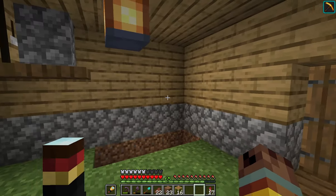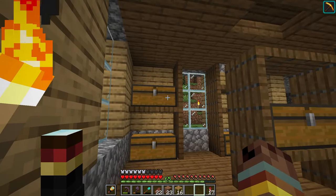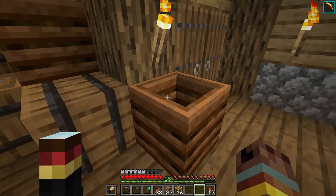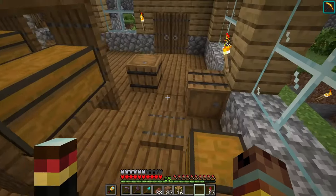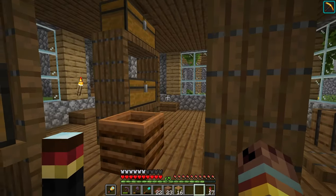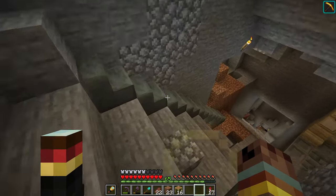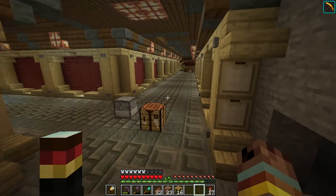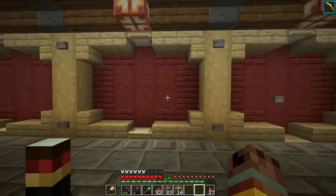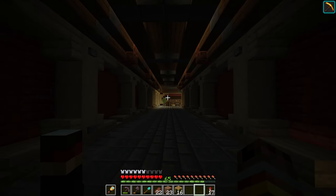Sometimes in Minecraft you get absolutely overloaded with stuff. How about you make a basement that looks like storage is a massive problem? You can see we've got cardboard boxes, barrels, and chests all over the place — it looks very, very busy. Mining is in the name of Minecraft, so create yourself a mine. This is a pretty cool tunnel design we made with a functioning light switch that actually works. I love that effect.